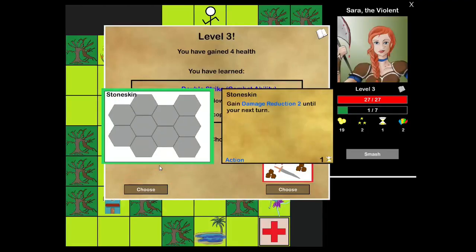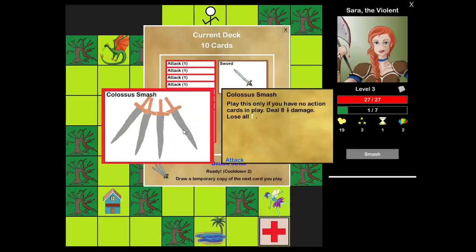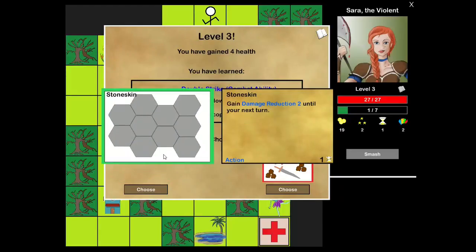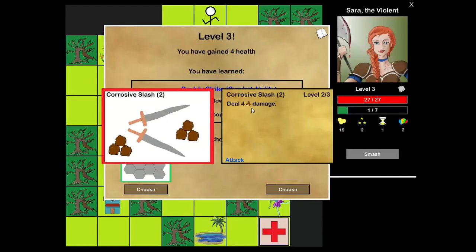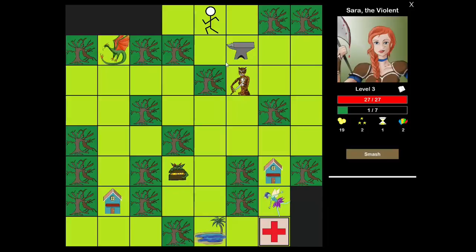Very difficult choice here. Stoneskin's obviously a great survivability card. It is a non-combo with my Colossus Smash, because you cannot play it after you've played action cards, and if you play it before action cards, you lose all your time. But it is a very, very good defensive card. Curse of Slash is just a good offensive card. What am I doing exactly for sustainability here? Maybe equipment? We'll try it, because there's another Colossus Smash here. Let's go for full offense.